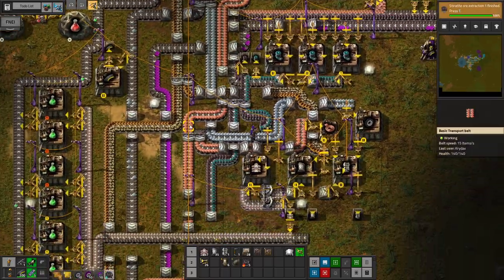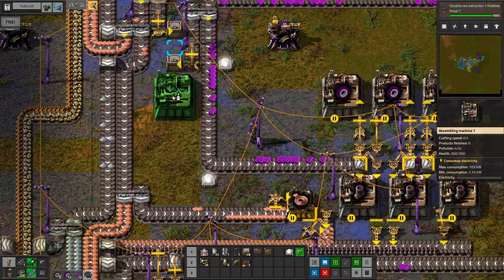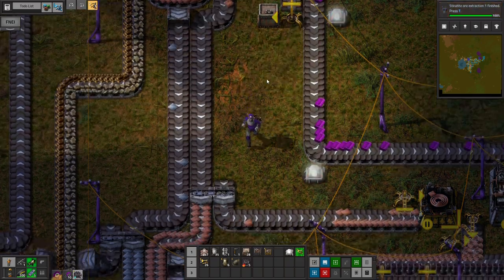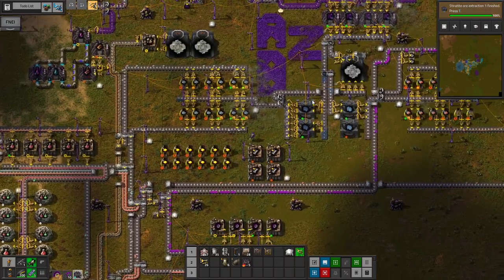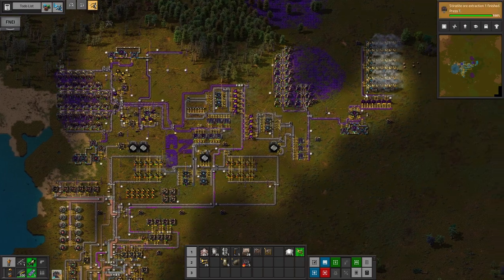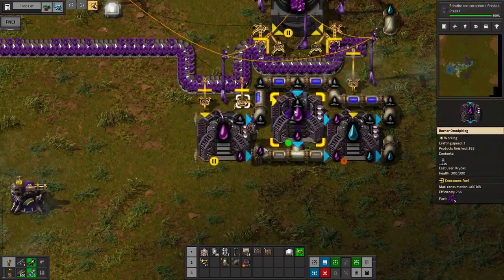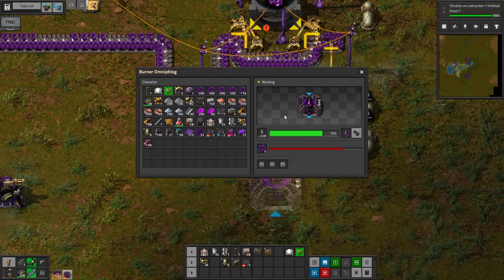Oh, our Omnisium is building up — that's good news. So let's see: Omnisium iron gearbox — I can make with three assemblers. Where — did I just run out of power? Uh-oh. Why am I running out of power? It must be the water. Yeah, it's the water. I probably need another Omni-flog. That's the problem. It's just not getting rid of the waste fast enough.